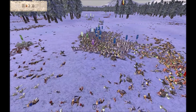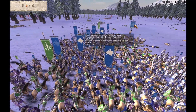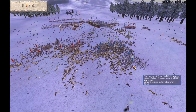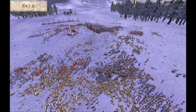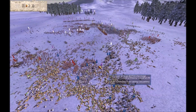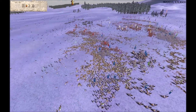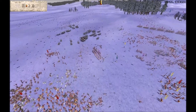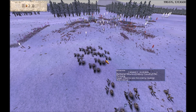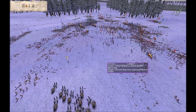Over here on our right flank, unfortunately it looks like Scorpion King's general has just been routed, so we've lost a general morale bonus from Scorpion King's general there. Also, I think a lot of Hamilcar's cavalry as well as Luke's cavalry has now been taken out. Remember, those two mostly rely on their cavalry to win battles, so by taking their cavalry out I think we've done a good thing for the team.